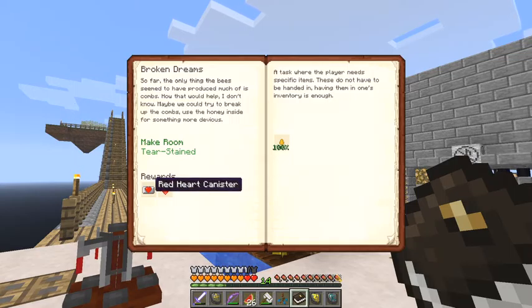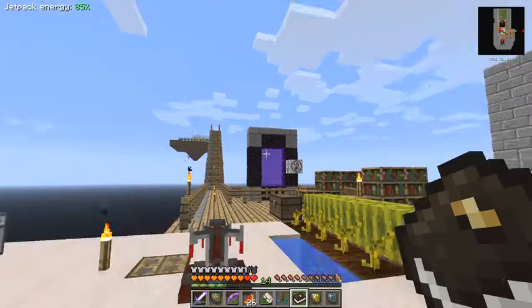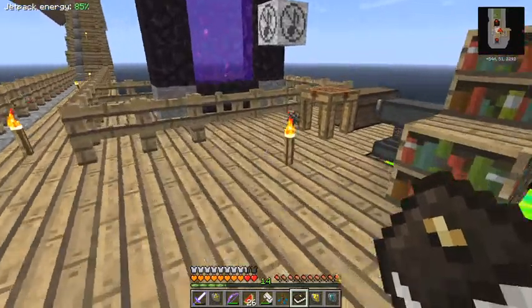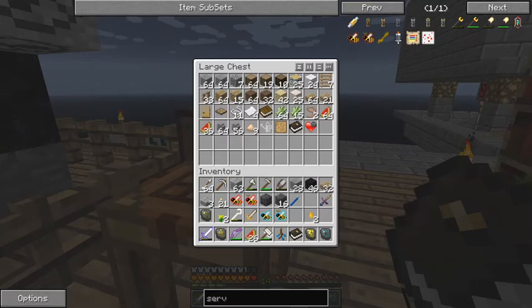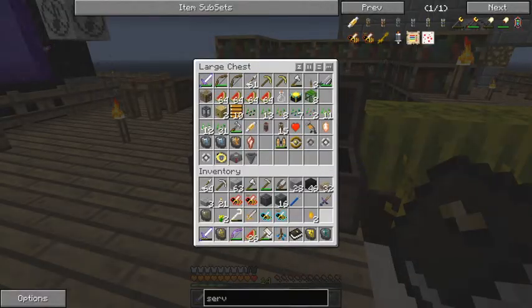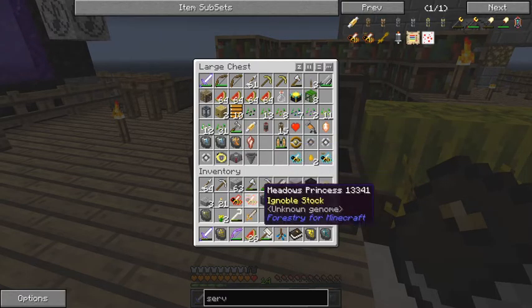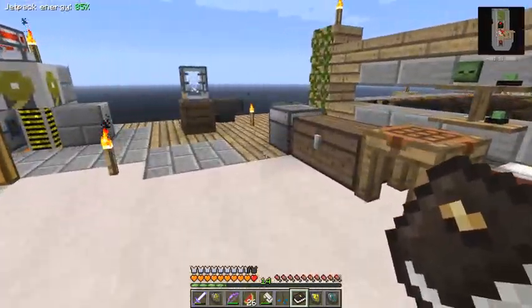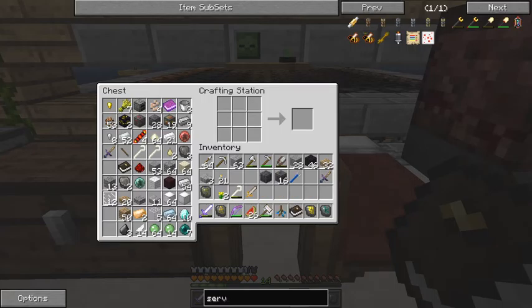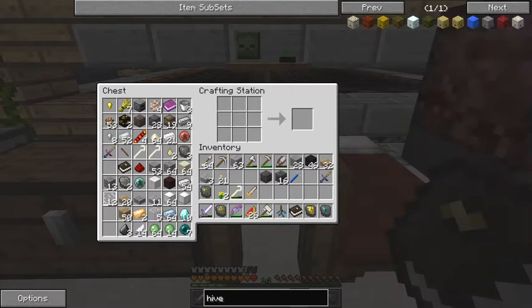Three hearts, three quarters of a heart, and another canister! Let's put that canister in place. I did also get a full heart from one of the reward bags from the repeatable quest. Now we've got to decide what we're going to do with the bees. We'll need to make some hives, so I'm going to put the bees in here to start with. For ascended hives - let's have a look - I've forgotten how to do hives.